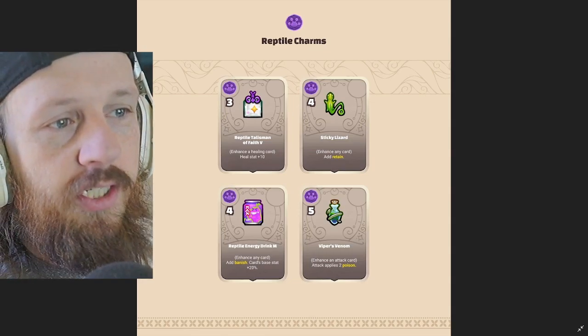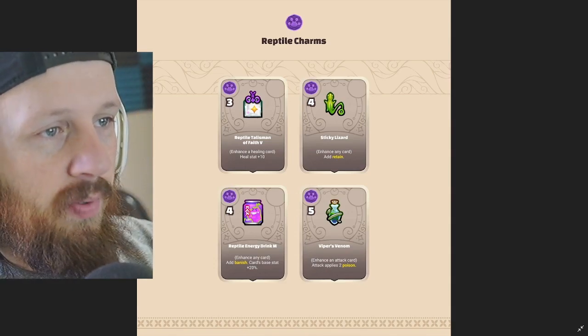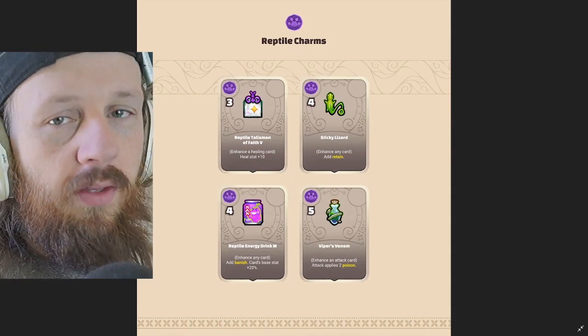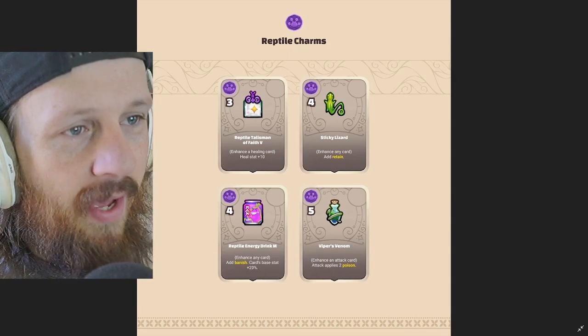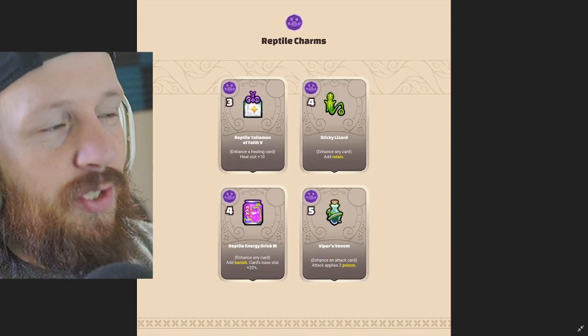We have Reptile Energy Drink M: enhance any card, add banish, but the card speed stat is plus 20%, four potential points required. And we have Viper's Venom, the unique charm for reptiles, five potential points required — enhance an attack card, attack applies two poison.